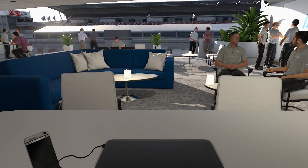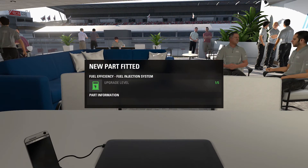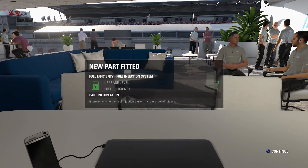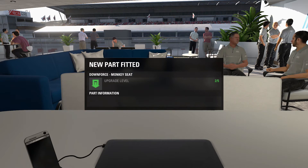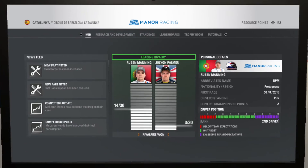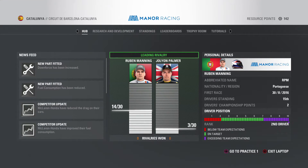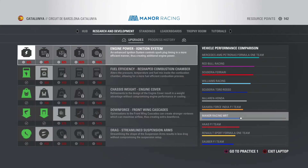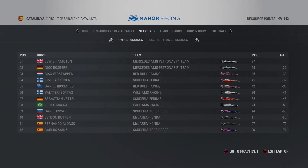What is up everybody? Welcome once again to my YouTube channel, and today we will proceed with our career mode in F1 2016. As you can see, we got two improvements in the car — downforce and fuel consumption — as McLaren, Honda and Mercedes both got an improvement in fuel consumption and drag as well. So with that, let's head on to practice.